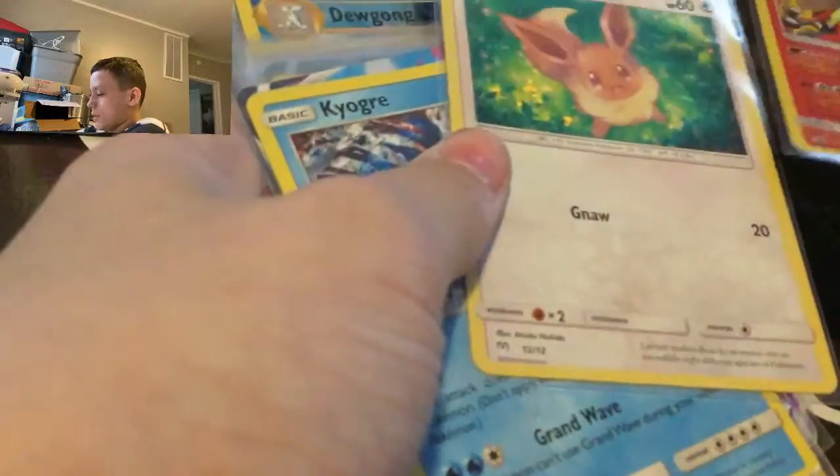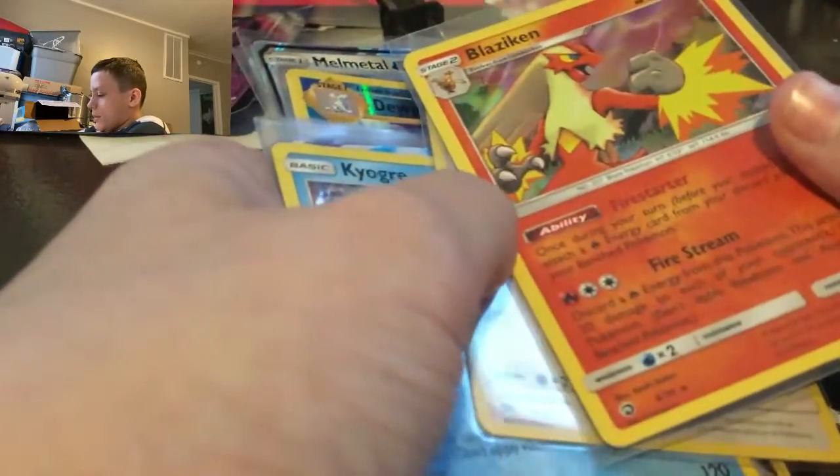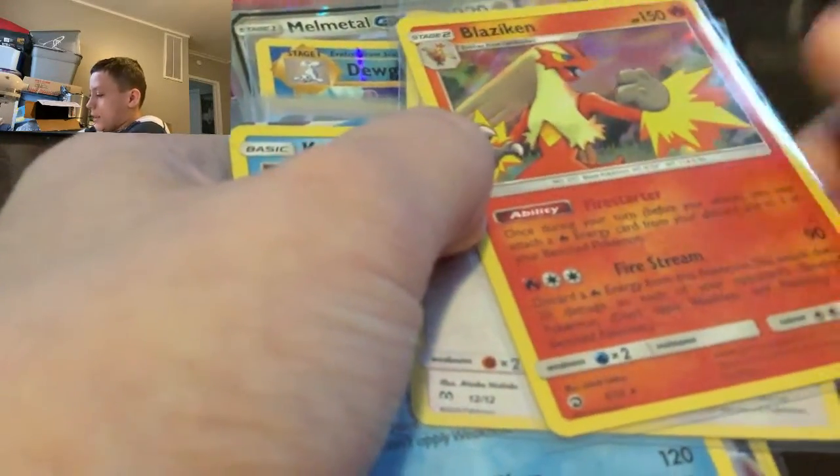So I'm gonna start. The first card is gonna be a Blaziken holo — I have three of these. These things are super common in Dragon Majesty. I got these from Dragon Majesty, and Dragon Majesty has a holo card in every single pack.